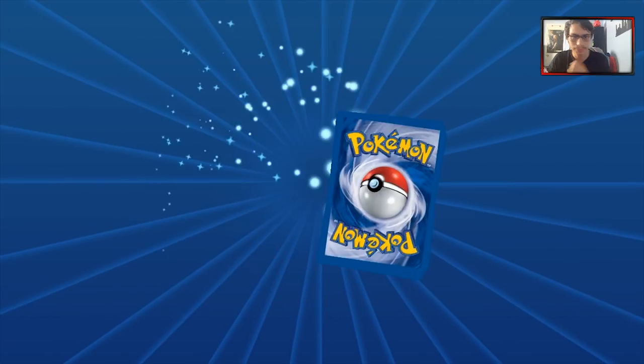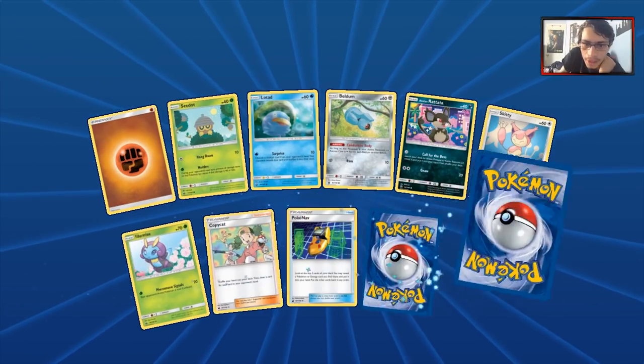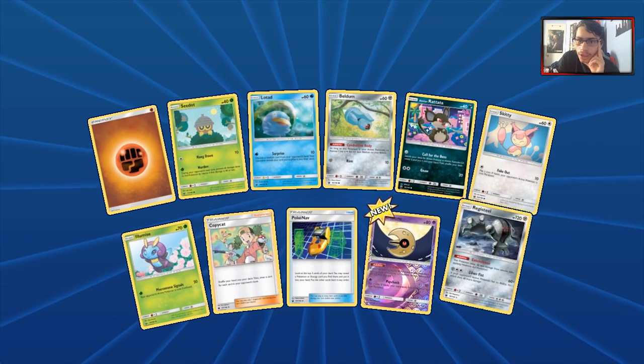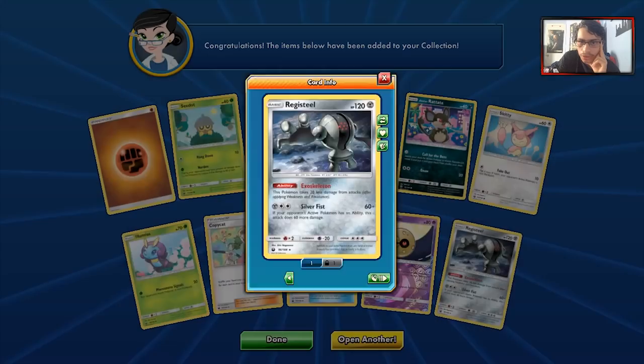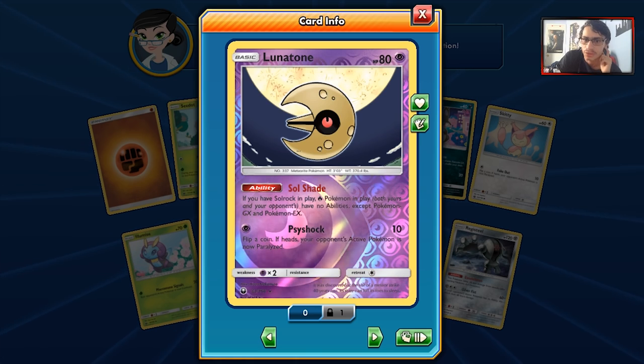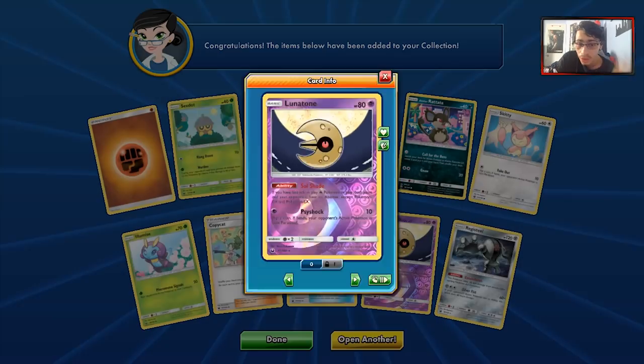We'll go into our next pack — almost down to 50 packs. We got another Beldum, that's basically the same pack, and a Lunatone and a Red Steel. Red Steel's not bad. Lunatone is okay if you have Solrock to play — Fire Pokemon in play have no abilities except GX and Xs. It's not the greatest ability. I think maybe when the new Blaziken comes out this could see play, you never know.